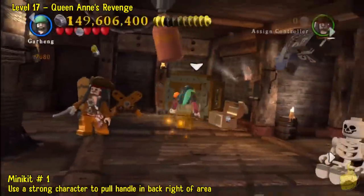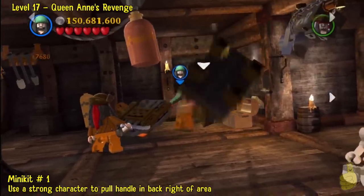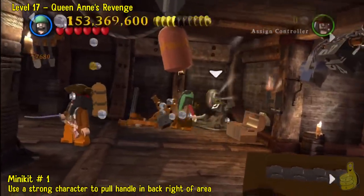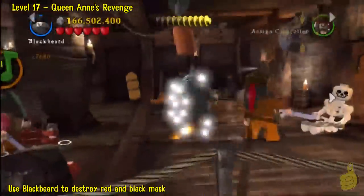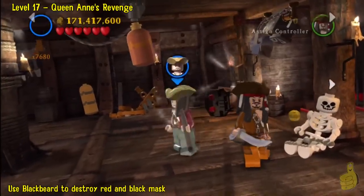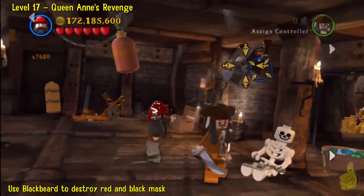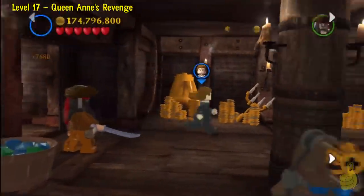Mini kit number one — we're going to use a strongman. We're conveniently using the butt rocker from our toggle there, the same guy that needs the music. We'll pull that orange handle on the back corner, which I'm sure you saw in story mode, and grab mini kit number one. Now off to the far right side of the room, there is a door being blocked with a Blackbeard mask. Go ahead and use Blackbeard to destroy that. And make your way into the room.